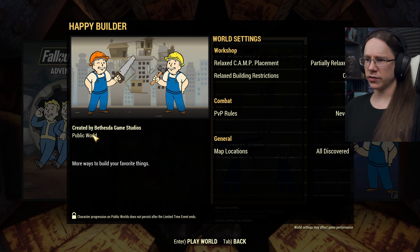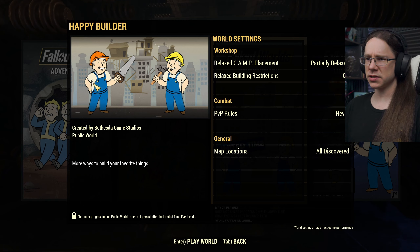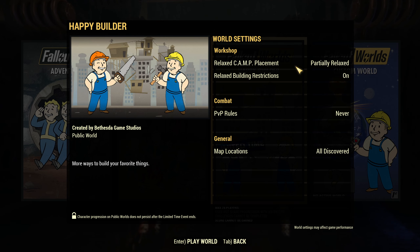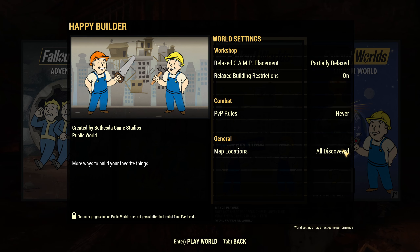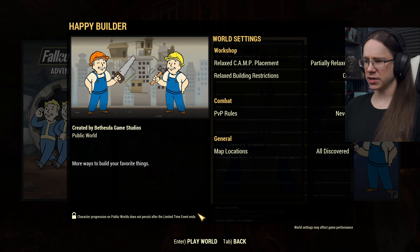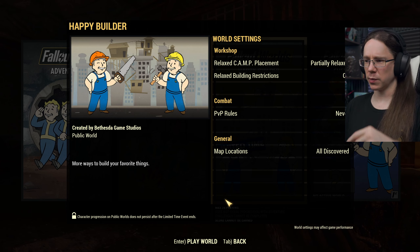Looking at the world settings screen - this is created by Bethesda, it's a public world: "More ways to build your favourite things." We have relaxed camp placement which is partially relaxed, so not anywhere but a lot more places. Relaxed building restrictions are on, there is no PvP in this particular game mode, and all map locations will start off discovered. Character progression on public worlds doesn't persist after the limited time events, so you'll want to bring your adventure mode character over each time.